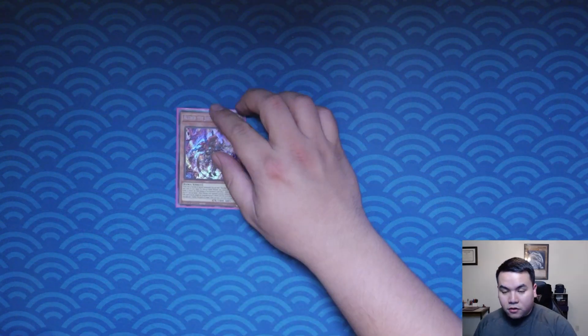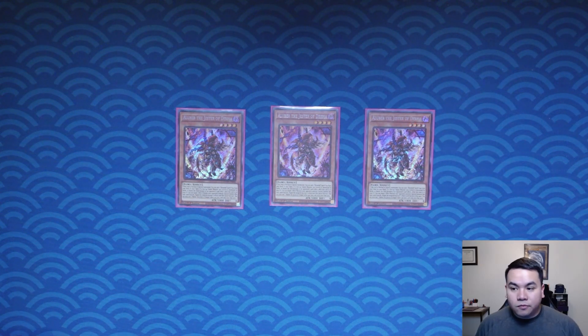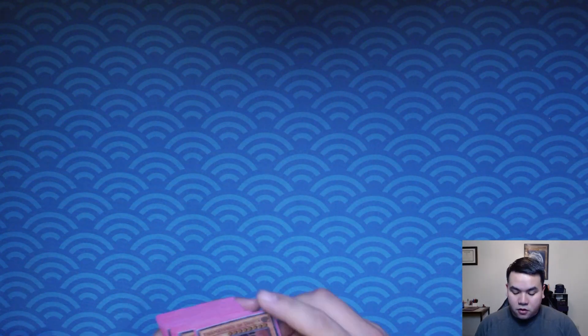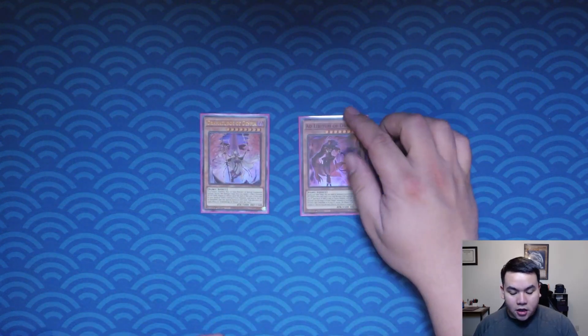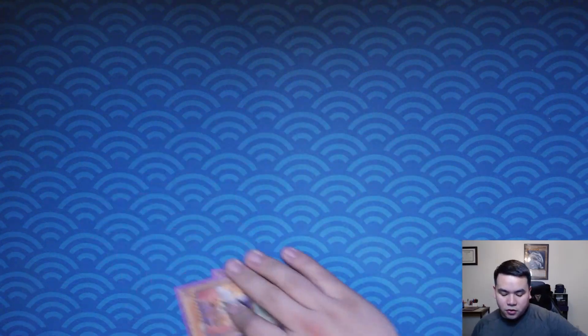We have Triple Aluber, our opener or starter for the deck. We play three because we are playing this pure. Then we have Dramaturge and Adlib. Dramaturge is very sticky if you use him for fusions and he provides interaction with your opponent. And you have Adlib, which lets you special summon a Despia or a level eight or higher fusion monster if it's used for a fusion.